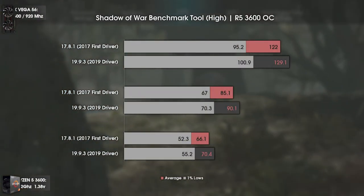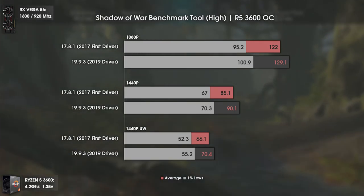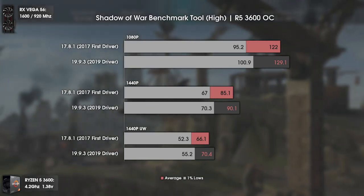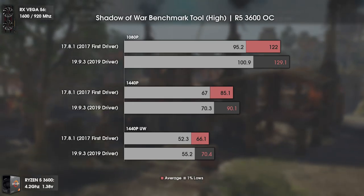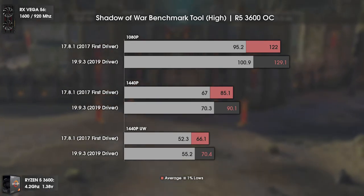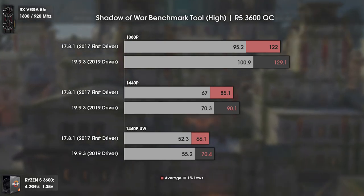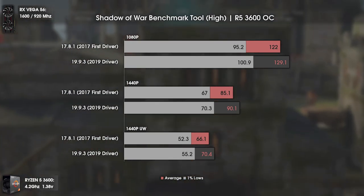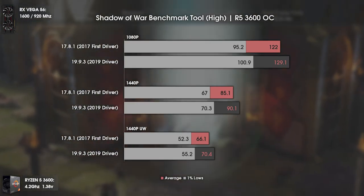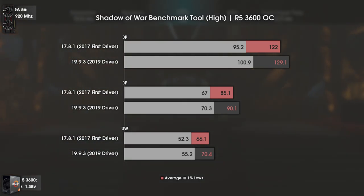Finally, a game that shows us interesting improvements: Shadow of War. This game is heavily GPU dependent and we can finally see some decent improvements in all resolutions. At 1080p we have a decent improvement of 7 average FPS and 5 minimum FPS. At 1440p and 1440p ultrawide the difference was around 4 to 5 average FPS and 3 minimum FPS. In ultrawide 1440p the results are pretty good, going from an average of 66 to 70 FPS.